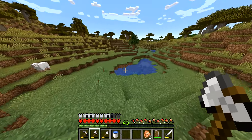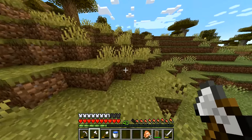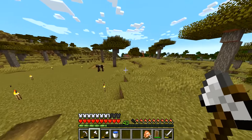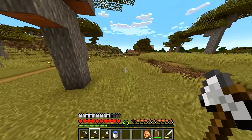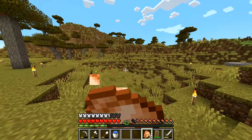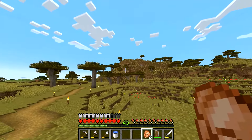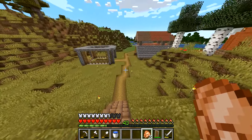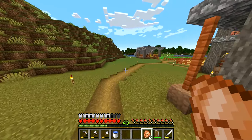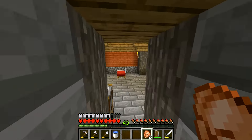Now we're going to grab Master Oogway our horse, make a brand new bed in case we need to sleep on our adventure, and then head out. To start today's episode I want to explore that little mangrove forest up there — we could get some mud, maybe see some frogs and all that cool stuff.